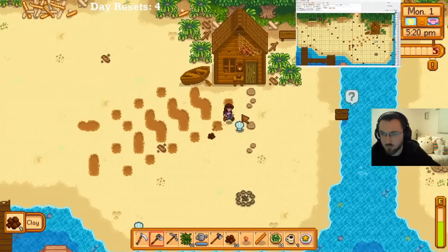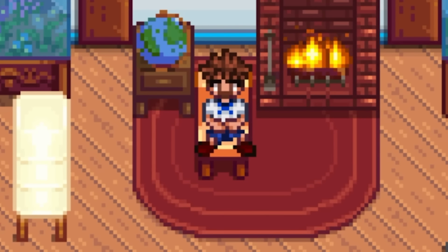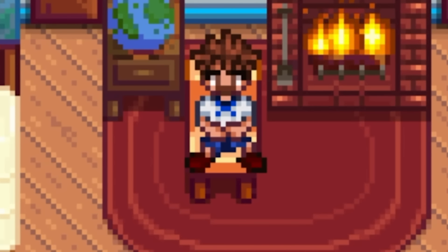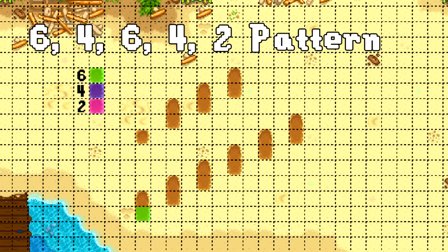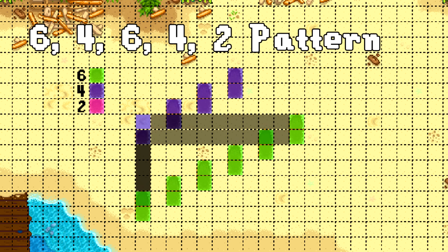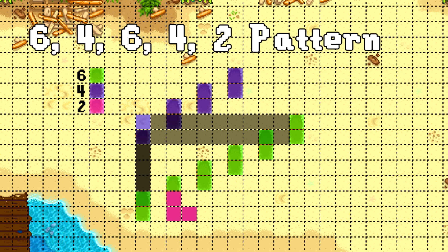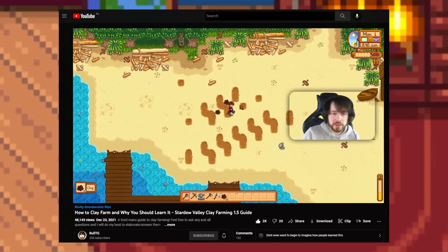You might have seen really intense min-max runners use the predictor to predict exactly where their next piece of clay will be, so that they hoe the right tile every single time. However, in speedruns, we don't have that privilege. All use of the predictor or any sort of seed reading tool is banned. So speedrunners are forced to memorize this completely random pattern. The easiest way to get clay is to use the 6-4, 6-4, 2 pattern, in which you basically do six knight's moves — like the piece in chess — six times. Then start a new line where your first and last tile meet. Then do four more knight's moves from there. Then go and smack the tile above each of your previous tiles.